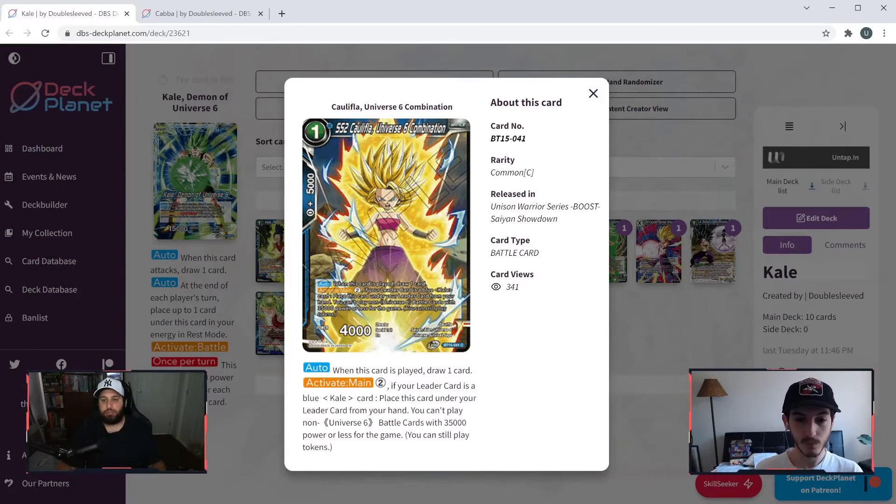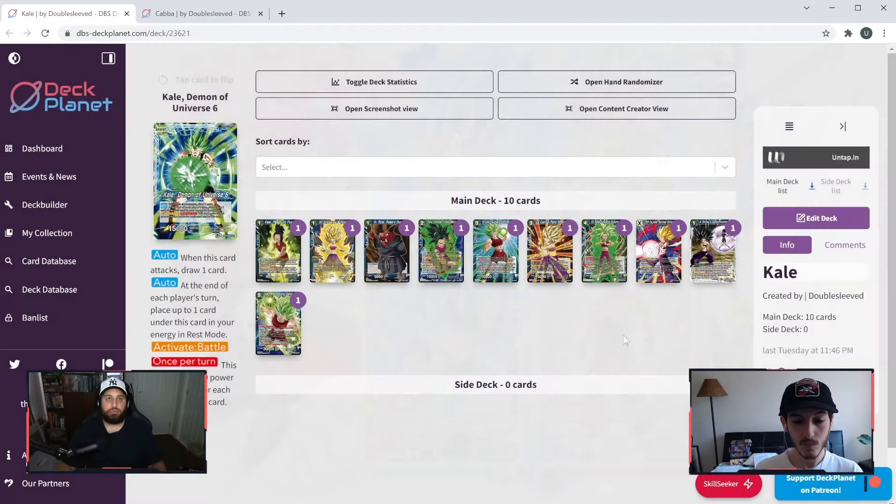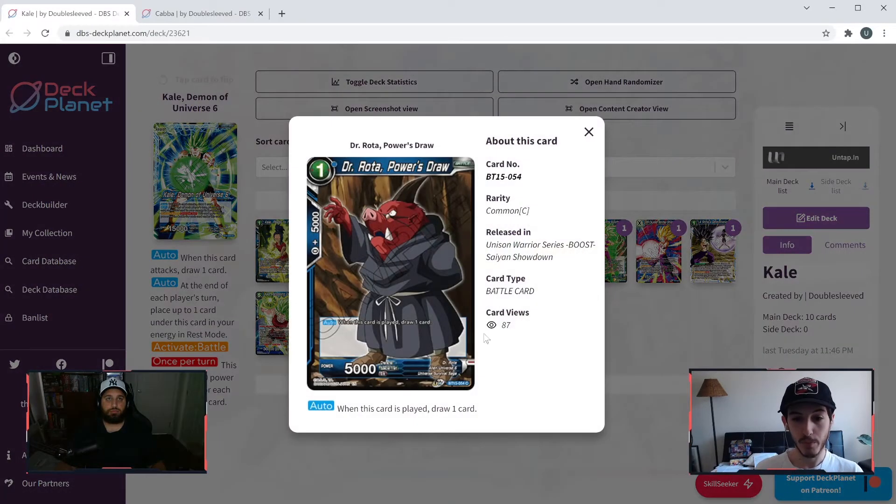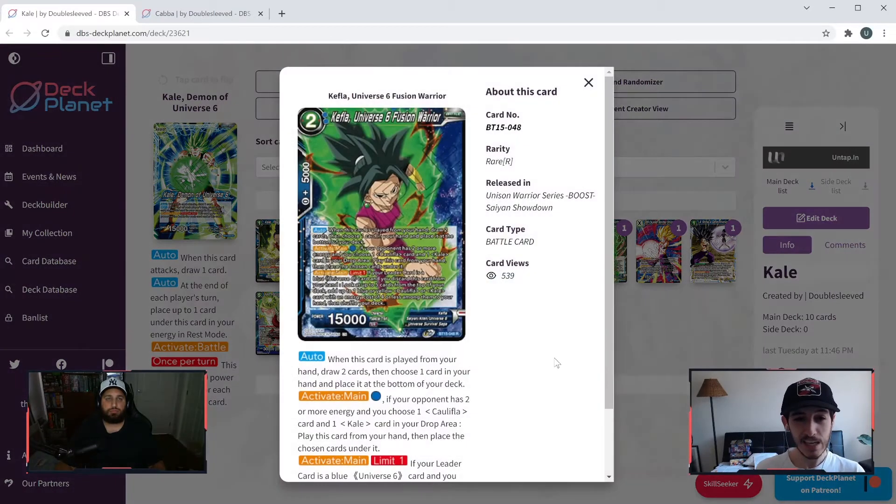That restriction takes away some of the big generic boss monsters we've seen in blue that sometimes coexist with ramp strategies — things like turning the tide, man on a mission, over realms. I think this is designed to get away from something like Turning the Tide: seven energy, rip your opponent's hand, and then go from there. Dr. Roto, Powers Draw One — one cost when this card is played, draw one. Nothing exciting there.